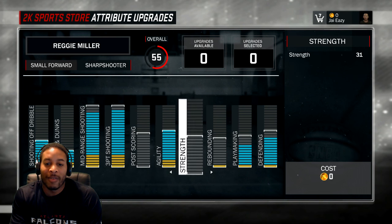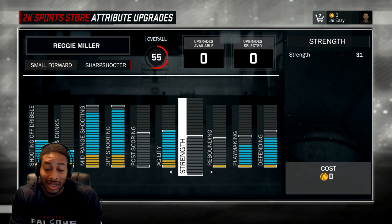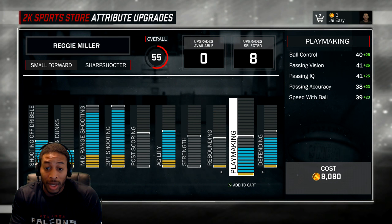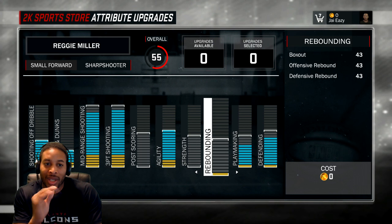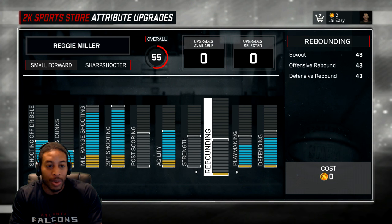You're going to get 25 more attribute points, right? So once we figure out how important strength is, that's going to be the only thing. You're going to get 25 more attribute points — you could put them in rebounding, fill up the rest of your categories that feel important, or you can put them in strength. I really don't think anybody's going to put anything in strength this year. I think post scoring and strength are going to be the two categories nobody puts anything in.